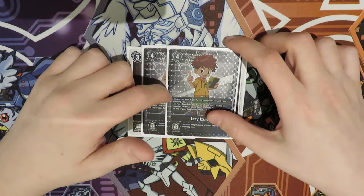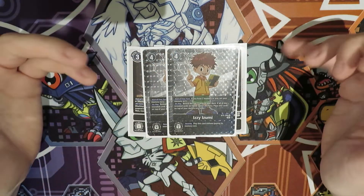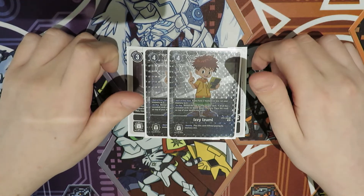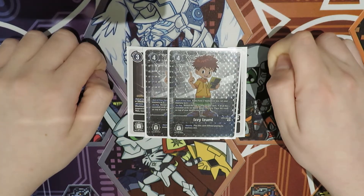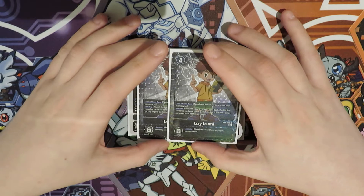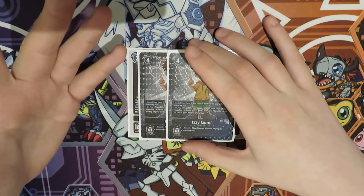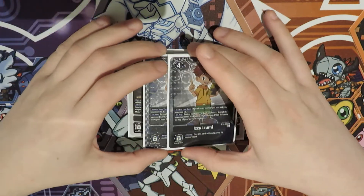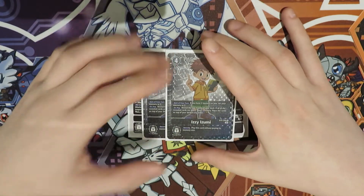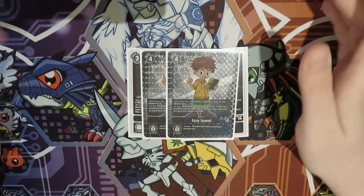To round off the Tamers, we have two Izzy Azumi. Thanks to Bandai for the reprint — it looks nice. Izzy is still the best black level-set-to-free Tamer because it only costs three to play. When it checks security you gain a memory, which really annoys your opponent. If it's on your turn you can also choke with Izzy. It forces them to only go into a level four and chokes on alternate turns as well. So we play two of it.